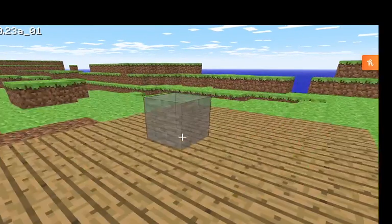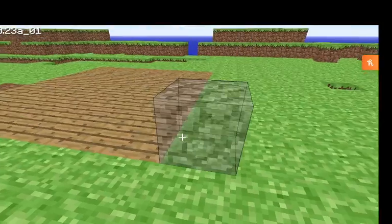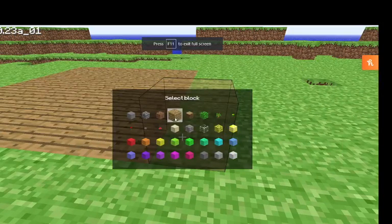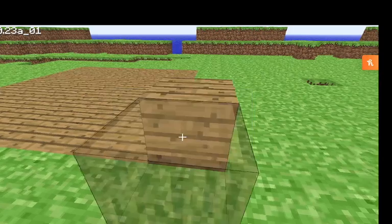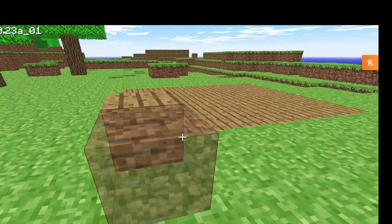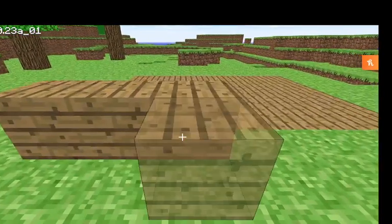Okay guys, I am back. I have built the floor. Now we're actually going to move on to the structure of the house. So let's just get some wood. You can open this little inventory by pressing B, by the way. So it looks like there's everything. So we're going to be making the walls now.